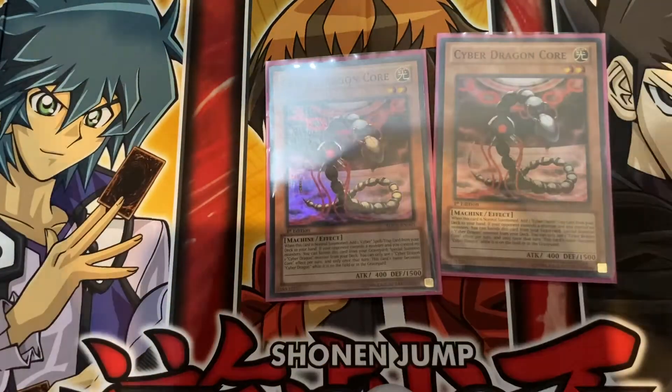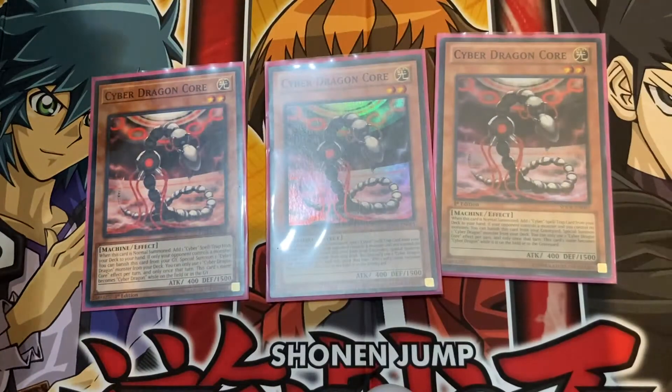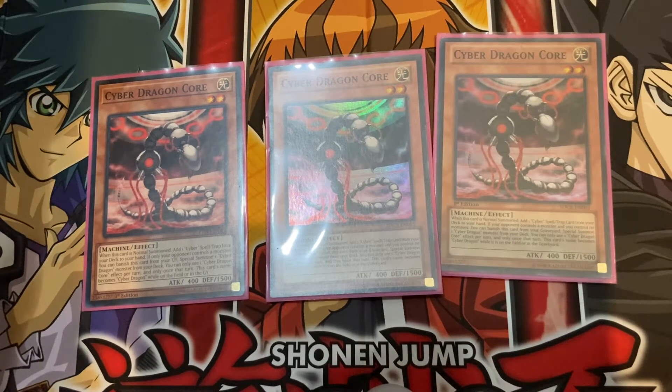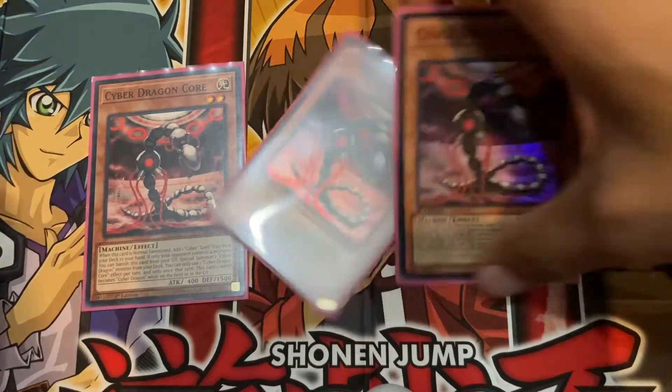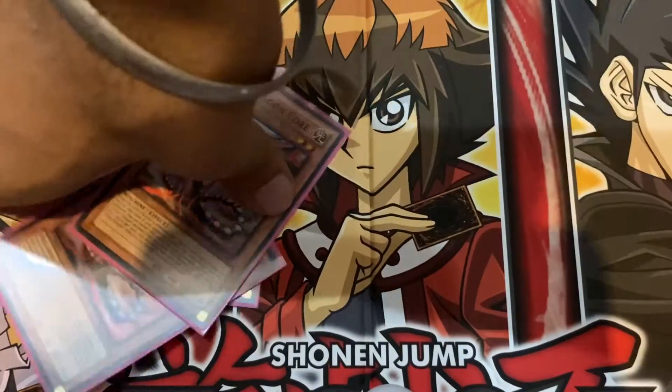Next, I like to play a playset of Cyber Dragon Core — super dope card. Its effect is: when this card is normal summoned, you can add one Cyber spell or trap from your deck to your hand. If only your opponent controls a monster, you can banish this card from your graveyard to special summon one Cyber Dragon monster from your deck. You can only use one Cyber Dragon Core effect per turn. Great card — I'd definitely recommend playing this at three.